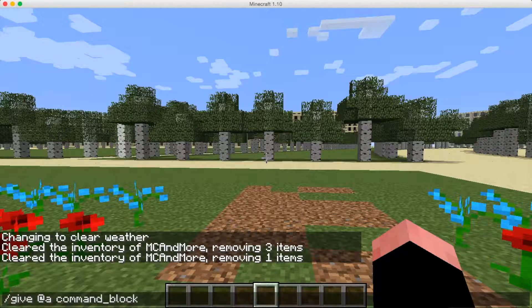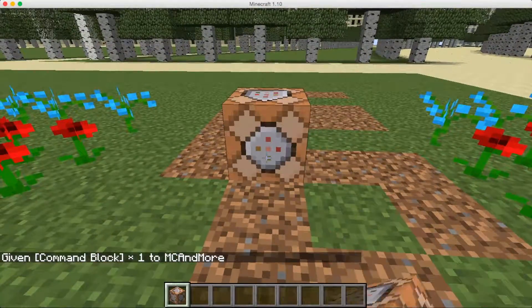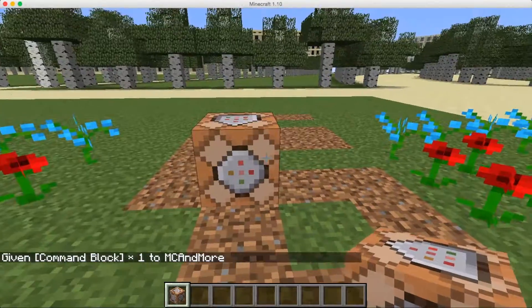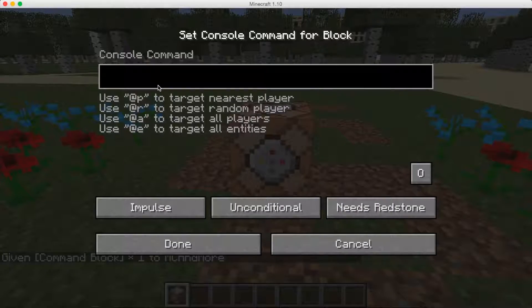Do that and it'll give you a command block. Then you take this command block, you put it over here — or wherever you want — and then you can right-click it. You're going to take the command from the link in the description below; I will leave it there.